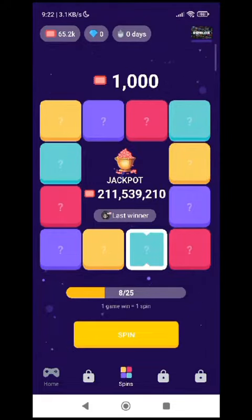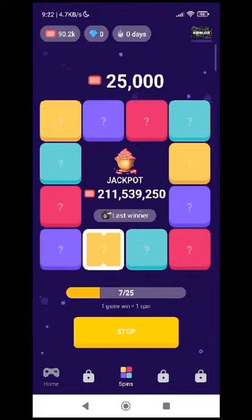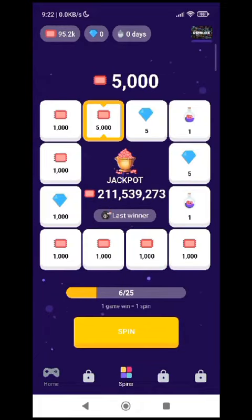There currently are three ways to obtain spins. The first way is to win a match in any game you want. For every match you win, you also get one more chance to spin the wheel. The second way is by waiting. Every four hours, you get one spin.